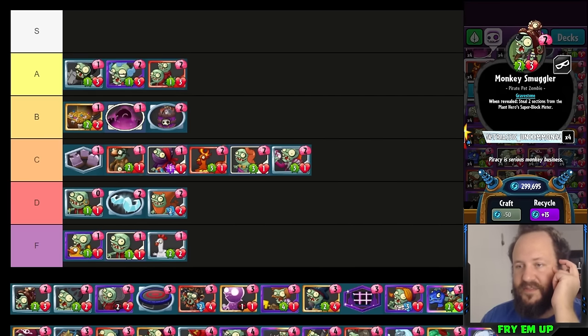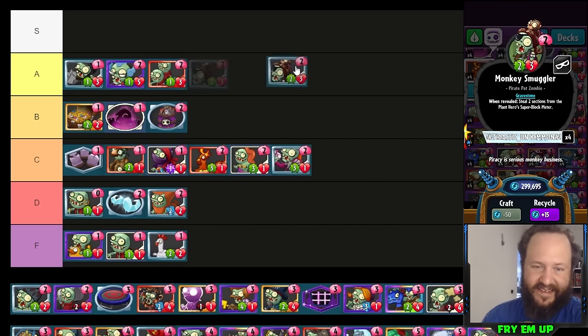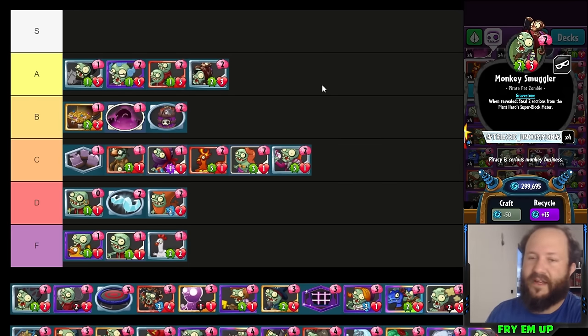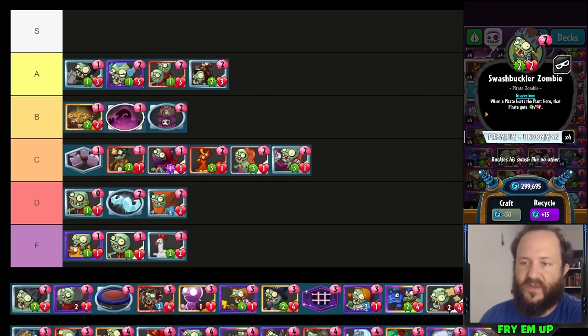Monkey Smuggler is a very good card — you're going to be running this in almost every single pirate deck. Two-cost two-three is solid, and stealing block meter is good as a pirate. I've tried using it in pet decks without great results, but because pirate decks and mid sneaky decks centered on Pogo, Yeti, and Mug are the two main strategies for the sneaky class, Monkey Smuggler could almost be S tier in terms of how much you run it. But it's not absolutely necessary — if you have a different class, you can run Sumo instead.